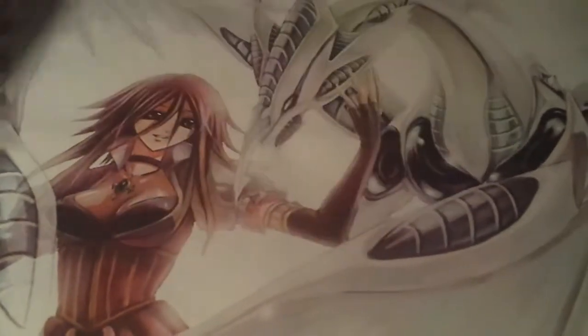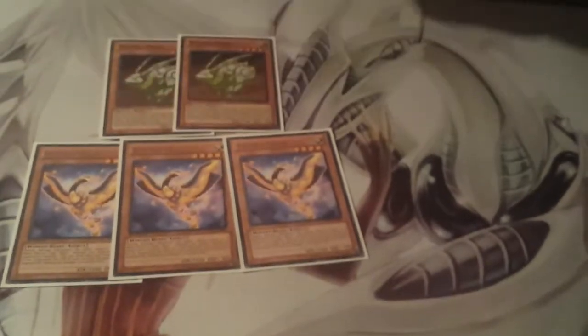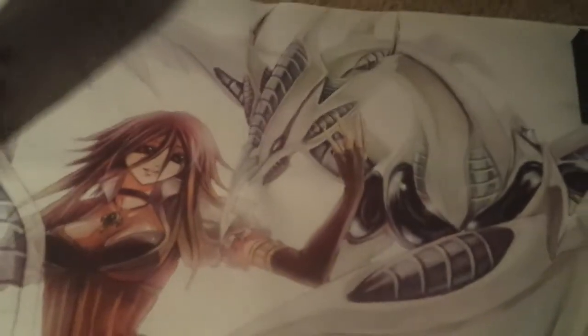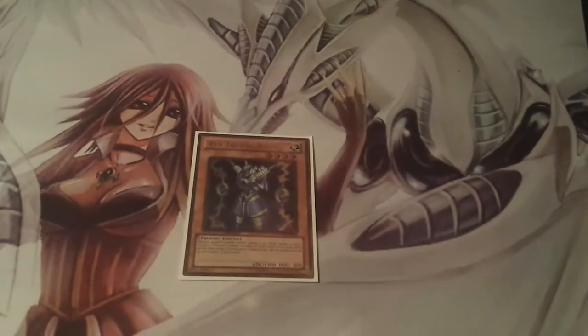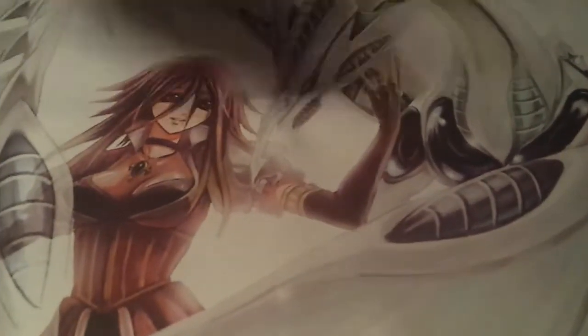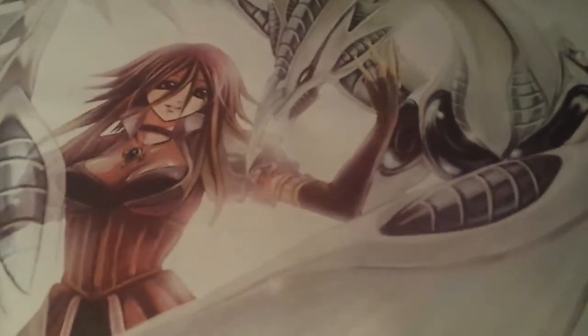We are playing three Bujin Yamatos, two Mikazuchis — standard. Three Cranes, two Hares, two Turtles, one Quillin — that's it for the Bujins. I tested Centipede; Centipede was ass. I play one Raigeki, one Thunder King — love Thunder King, that's why I picked it up — and one Honest. That's the monster lineup.